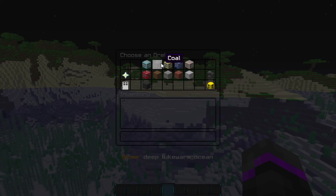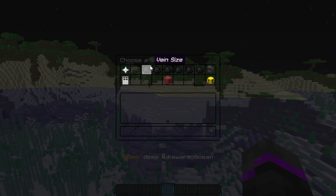Once you go ahead and click whatever biome, you can select all the different types of ores within that biome, which is really helpful. For this video showcase, I'm going to boost up the diamond one. So you can boost up the vein size, the veins per chunk, minimum height, the height range, the subtract value, and the veins per biome.